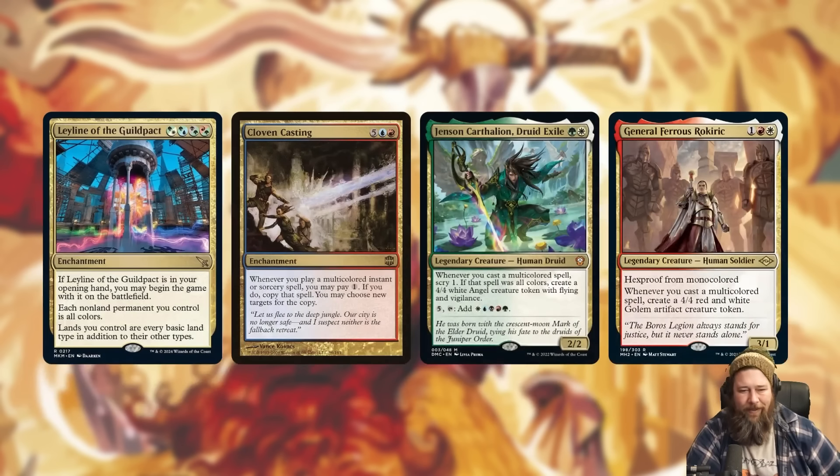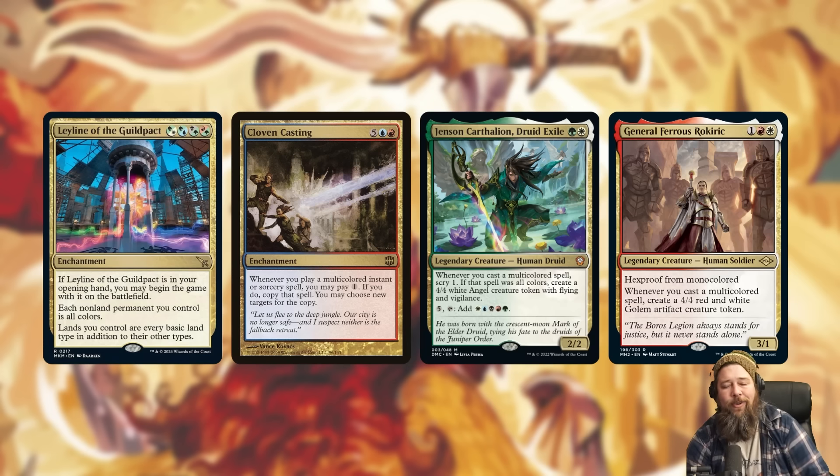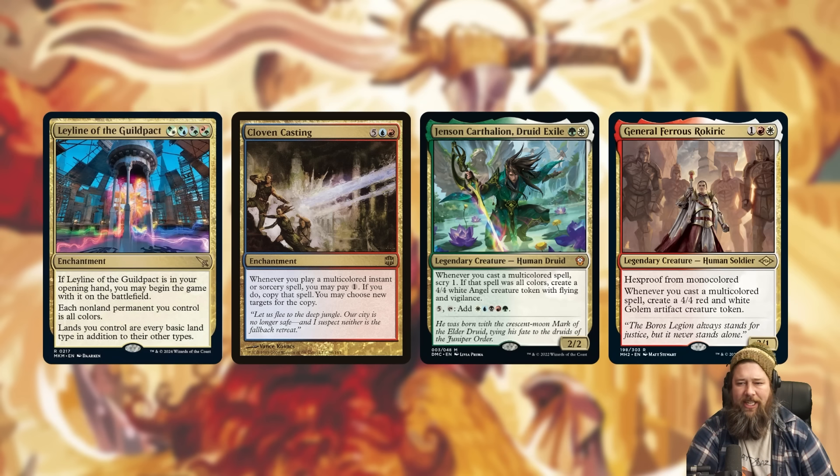One weird aspect of this card: when I first saw it, I thought it would be sweet in decks that care about multi-color stuff, like Jetmir, Nexus of Revels — where whenever you cast a multi-color spell you scry one, then if it's all colors create a 4/4 angel. But that's not really how it works. The leyline says each non-land permanent you control is all colors, so your cards are not going to be all colors until they're on the battlefield. This isn't going to work with any multi-color spell synergies — Cloven Casting, Jetmir, Carth the Lion, Generous Ent, Rocco — none of that.